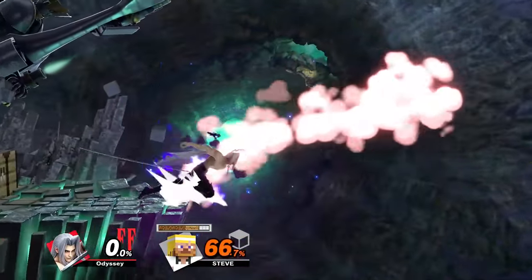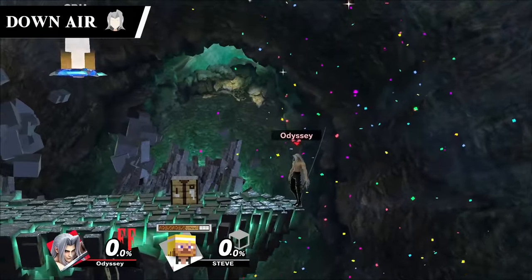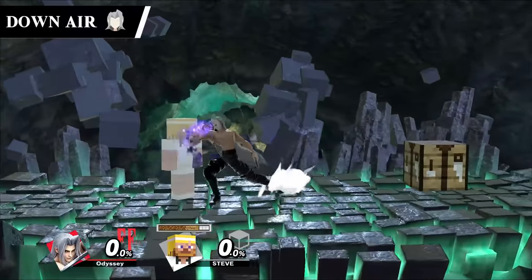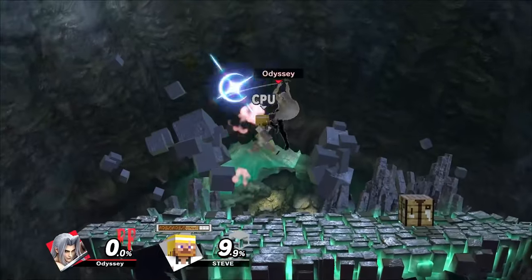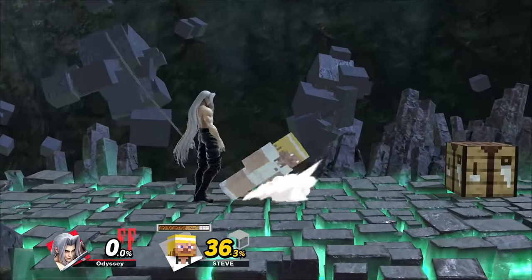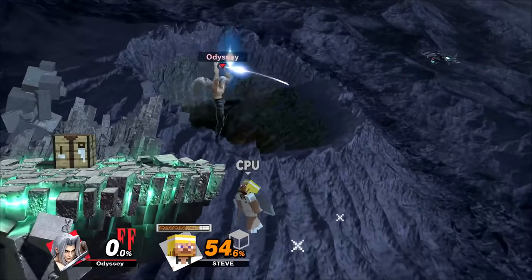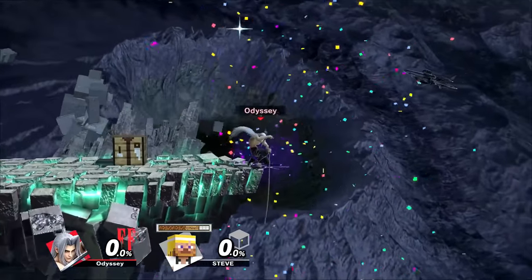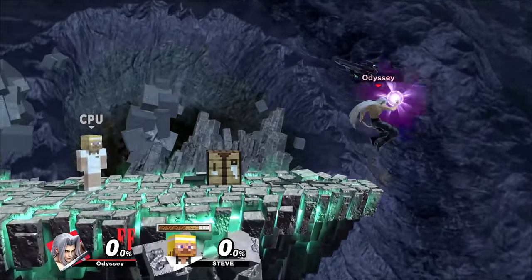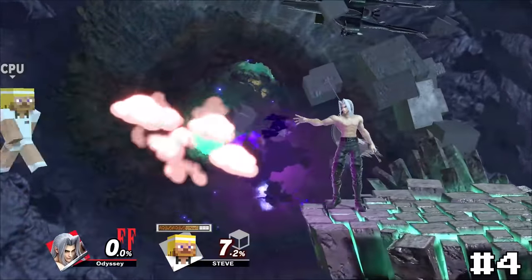Moving from the best stomp in the game to the by far best stall and fall, we have Sephiroth's down air. This move is already iconic before coming into Smash as it's part of a very iconic scene in Final Fantasy 7 — possibly one of the most iconic scenes in gaming. This meant that there was no other choice for his down air, and I think it lived up to what it is perfectly. His sword is so long that it can be seen going far below the ledge, making it a very fun one to try and time. It's a slight bit tight, but if you get it, it's pure destruction, giving this an easy number 4 spot.